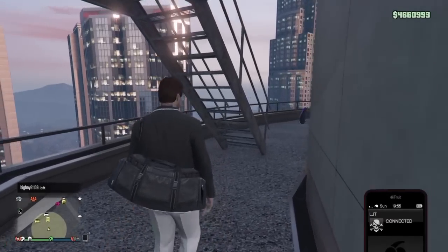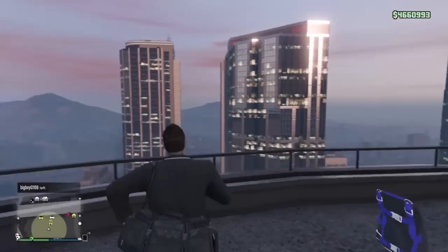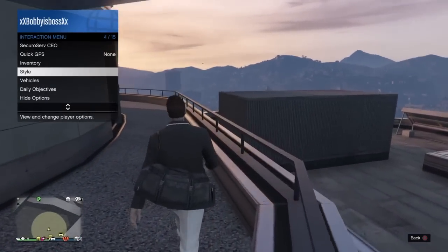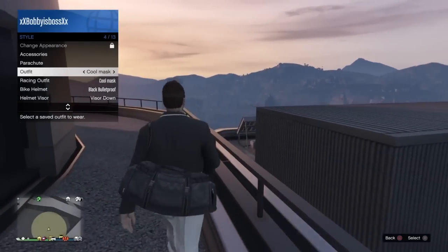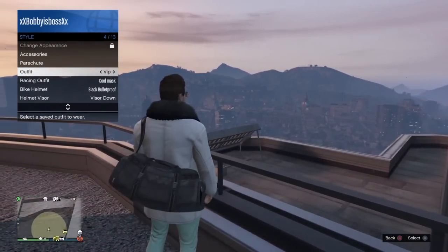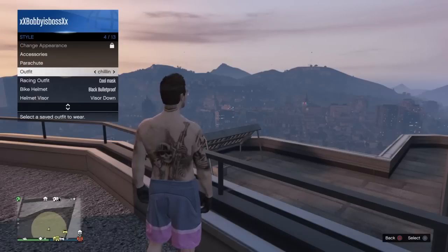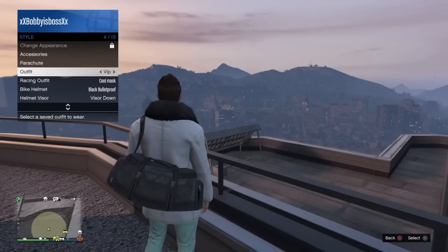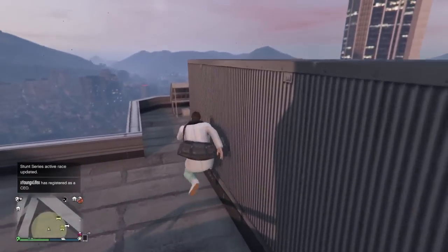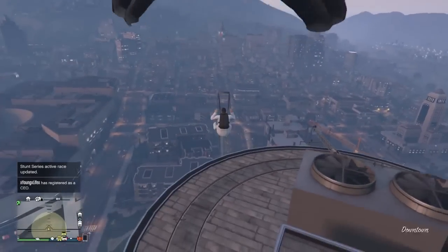Alright, so now that you're up here, you're going to have the outfit that you want the duffel bag on. I do already have the duffel bag on many outfits, so I'm just going to show you guys here that I do have the duffel bag on some other outfits. What you guys need to do now is go ahead and go to your style, go to the outfit that you want to put it on. So let's say I have the duffel bag on this outfit and I want to put it onto that outfit. Keep that duffel bag outfit on, then go ahead and jump off the building.